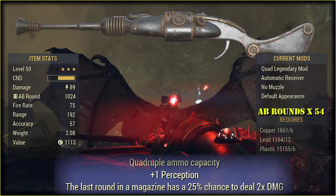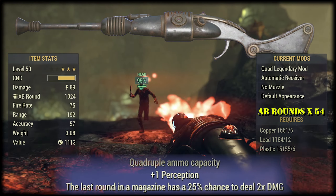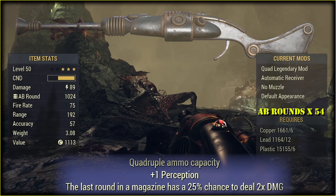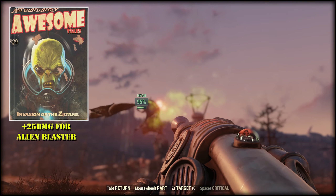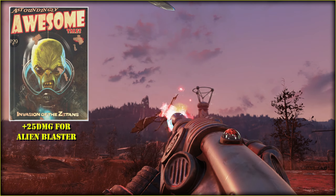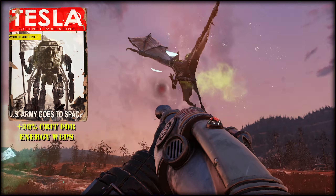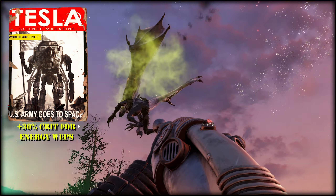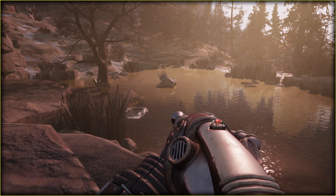Here are the stats of my weapon, and it was the third roll I actually got. No silencer, as you see, but this weapon is okay for stealth gameplay. Awesome Tales number 4 doesn't affect the Disintegrator — it should not, because it is not an Alien Blaster, but I wish Bethesda will change it. Instead, I used Personal Science number 7, which gives more clean damage for energy weapons.